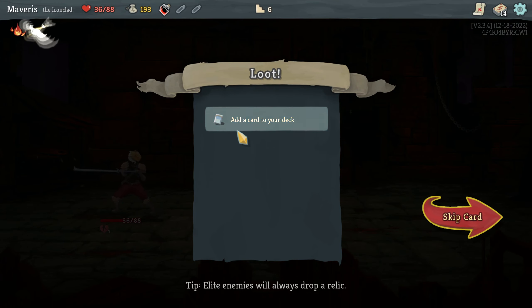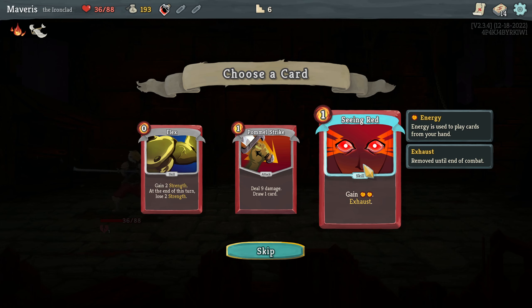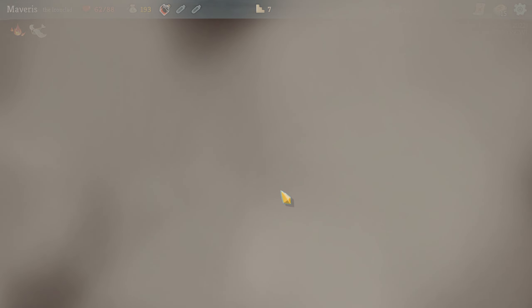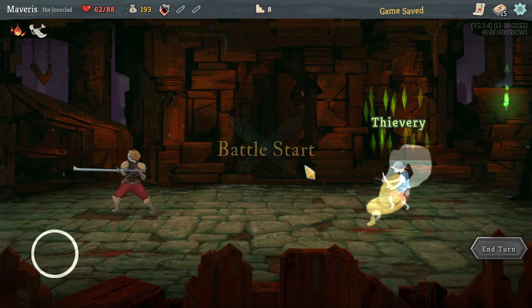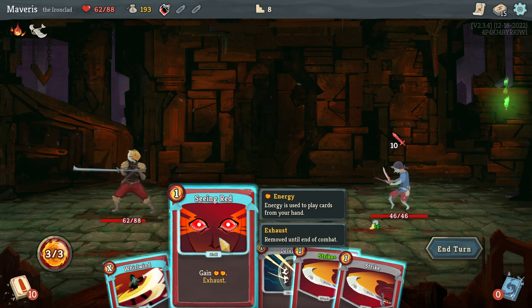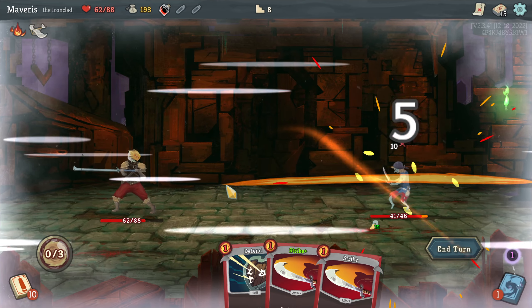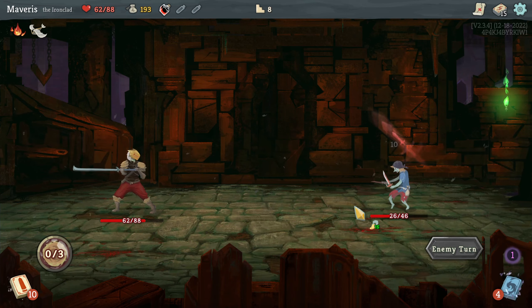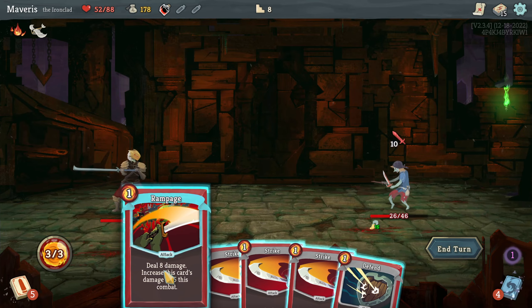Whenever you use a potion, heal 5 HP. Okay. Pommel. Gain 2 energy. Gain 2 strength. I like that. Seeing red. And now we'll heal. Actually, I don't think that was the most efficient use of my energy. I'm not sure. How much did I deal? Just 20, right? I don't think that was that good. Should have thought about that more.